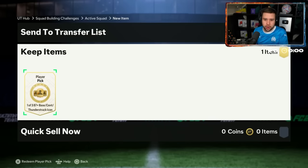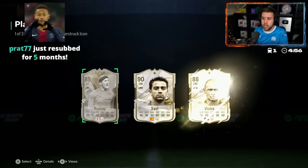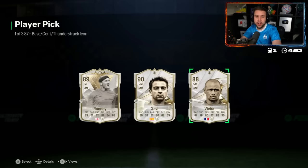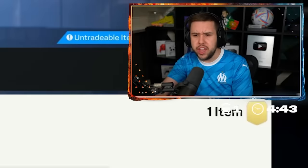Anyone that's Dutch is who he wants. Vanistori, Van Basten — obviously Gullit and Cruyff are two he's definitely looking for. Good luck. He is going to get Dutch icons, and it's Rooney, Xavi, and Vieira to save the day. With all these icons going down in price, Vieira is still 1.5 million — he hasn't dropped too much.